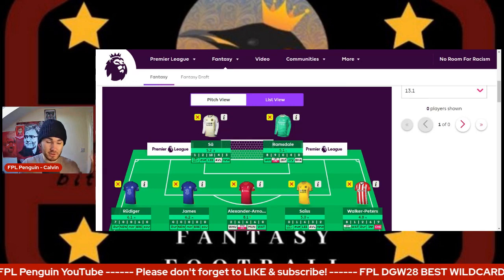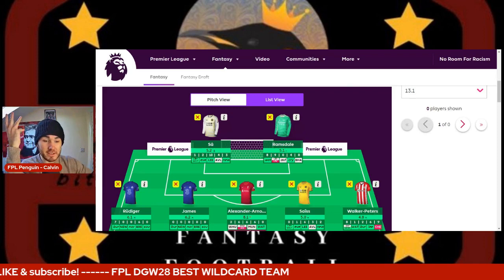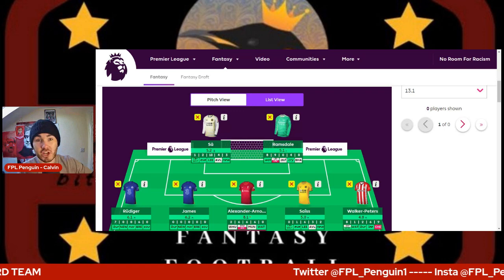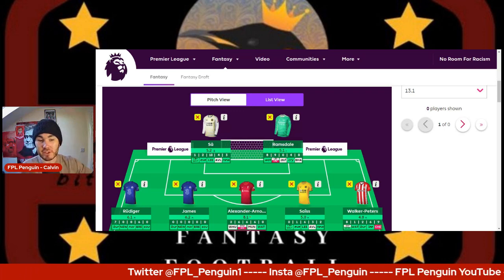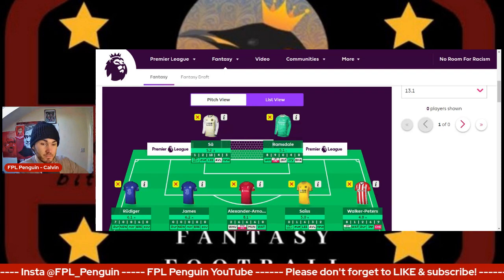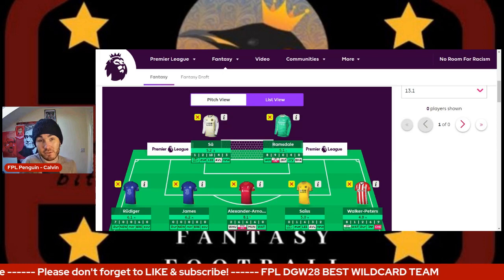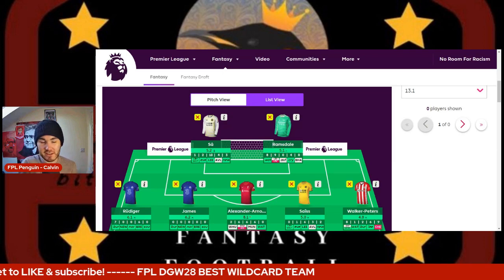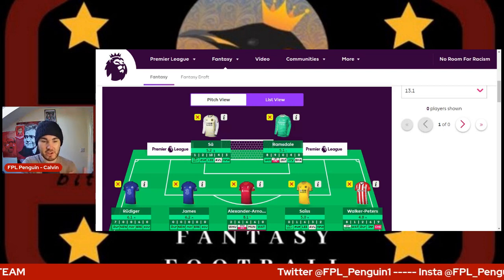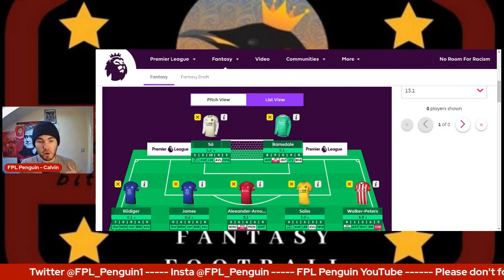Reece James — I believe Laqueta is injured, went off in that Liverpool game. Reece James, I think, is back to his best and definitely somebody to go for. He's a lovely captaincy shout for this game week if he gets the double — Burnley and Norwich at game week 28. We saw what he can do early in the season. He's worthy of the captain shout because he's more likely to start. Rudiger is the most nailed Chelsea defender, but double Chelsea defense — no blanks coming up — is not a bad idea.